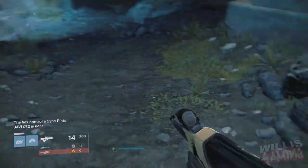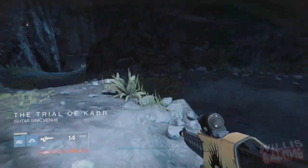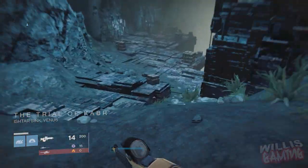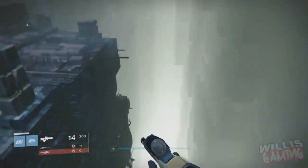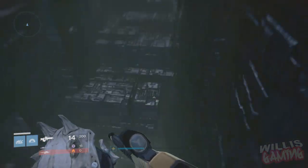Follow the route until you get to the cliff side, then jump underneath — everybody knows this route if you've played Vault of Glass before. If not, just follow the video. Eventually when you move through, you should see a tree, and to the right of the tree you will actually see the chest.